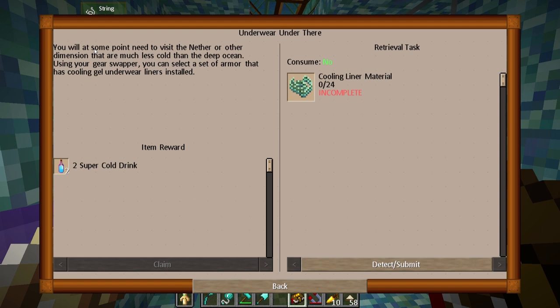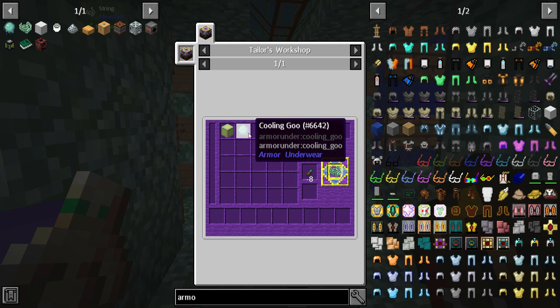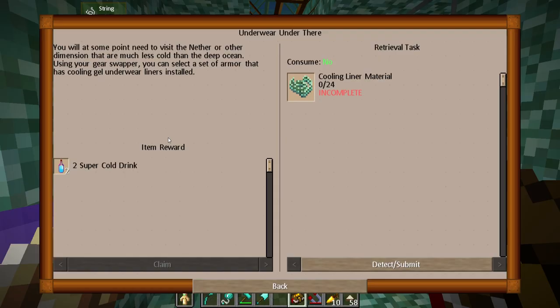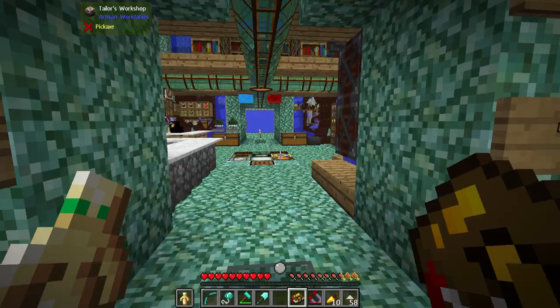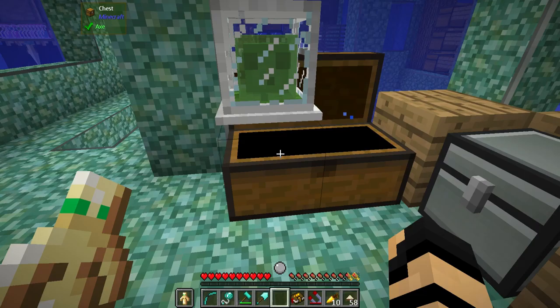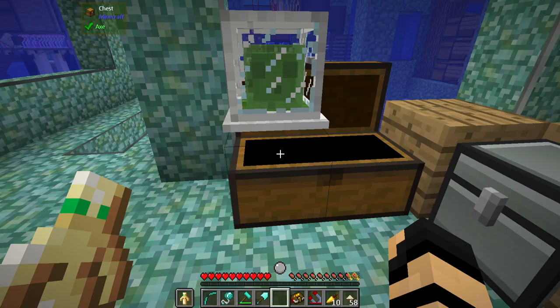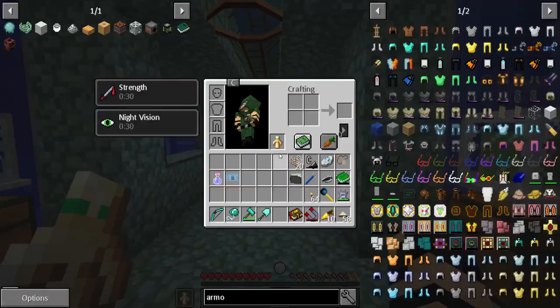You will at some point need to visit the nether or other dimensions that are much less cold than the deep ocean. Using your gear swapper, you can select a set of armor that has cooling gel underwear liners installed. Cooling liner material — how do we make that? That's made with some kind of wool and cooling goo, which is made with ice and slime. I can get ice and packed ice because I've got massive amounts of it here. Let's see how good the slimy boy mob farm has been working. You're a disappointment. You're a big disappointment. I was afraid of this. I think I put it in here a while ago and it wasn't actually working. I don't think the slimy boy works for some reason, so there's got to be another way that I can obtain slime.